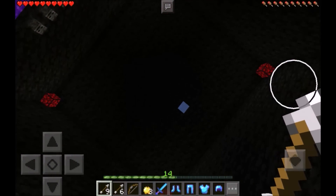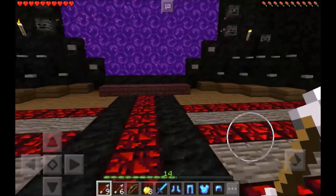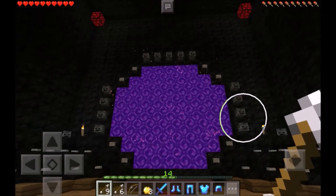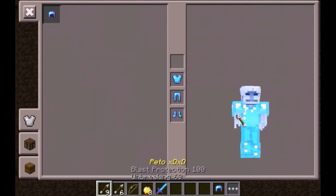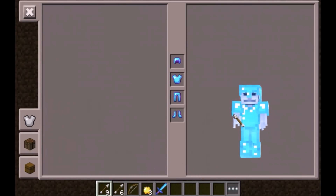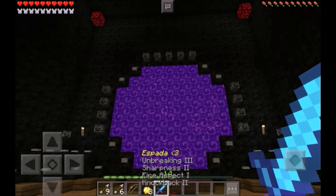Let's get all this armor and head out on our journey to kill the Wither. Why is there a hole in the ceiling? It's raining down through that hole. I don't even know why that's there — maybe the creator couldn't afford to put an extra block up there. But let's put on all of our armor and then set out on our journey to kill the Wither and take back our princess.